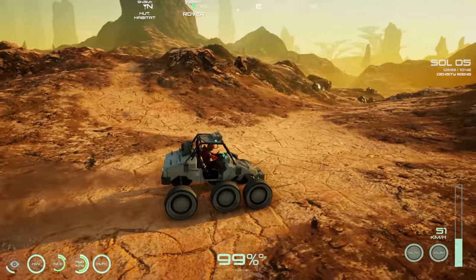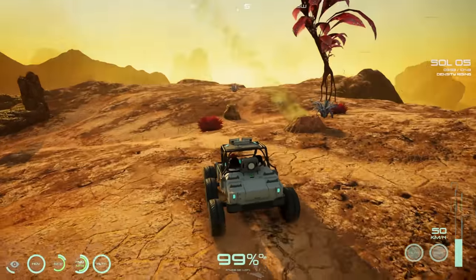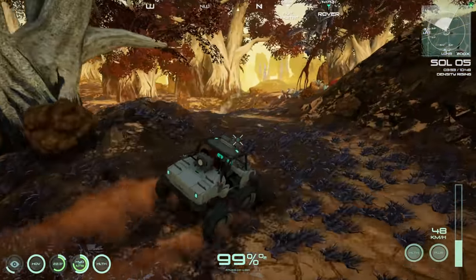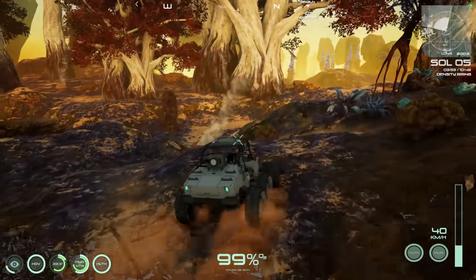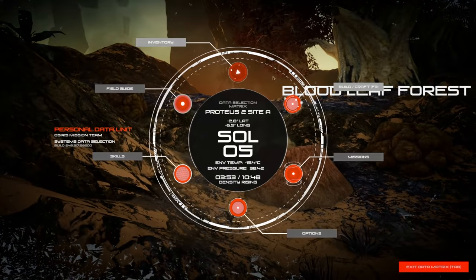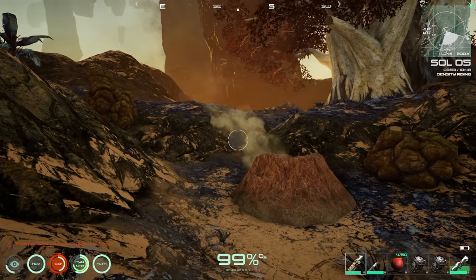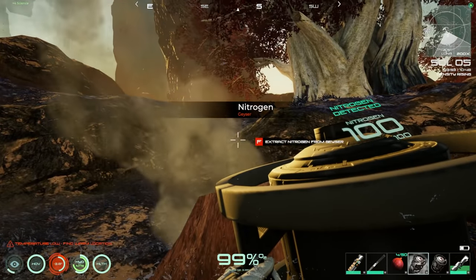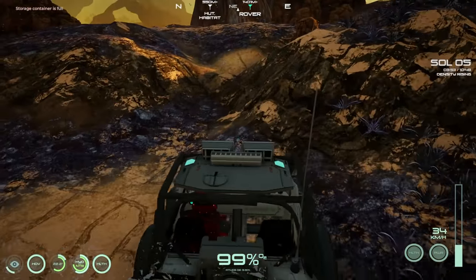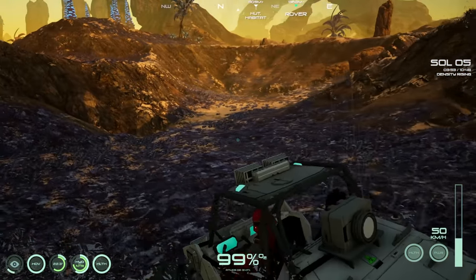Spotted something — looks like it might be hydrogen at first, but then found it: nitrogen! Located really close to our base too, which is convenient. It's the only white gas I know of. Filling up canisters with nitrogen. Now we should be able to make hydrazine and get the rover going.